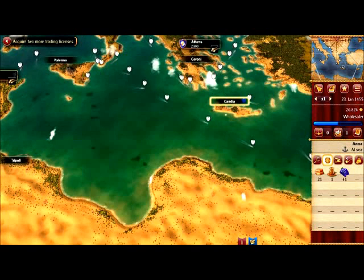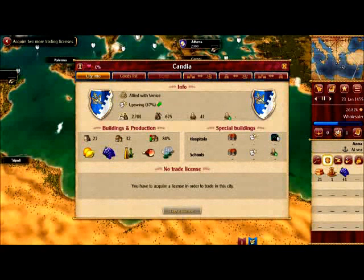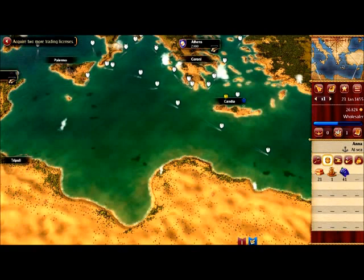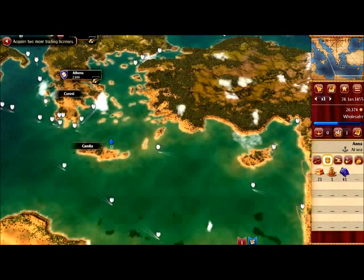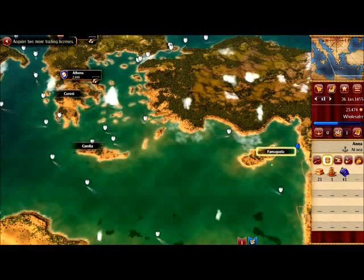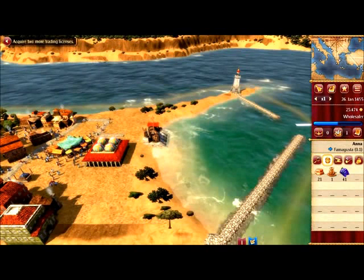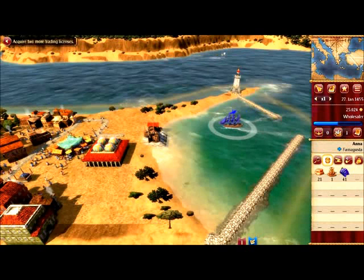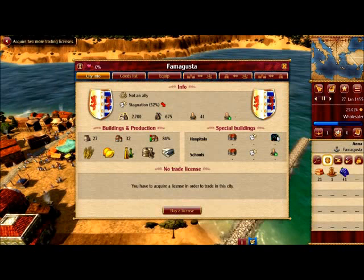There must be Candia around here — let's try Candia. They are allied with Venice but we cannot buy a license — what? Let's go down further — Augusta. I have to actually sail into the harbour and then ask for a license. That was the problem! It must not be an ally but you can still buy a license. Yes, that was the problem.